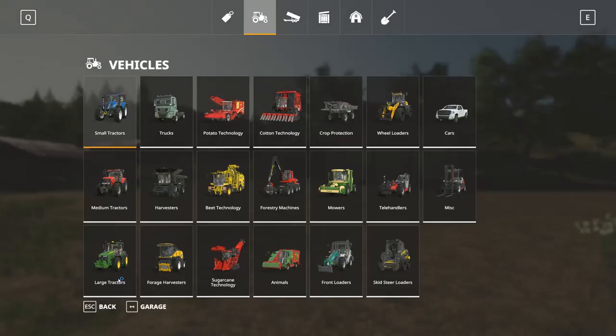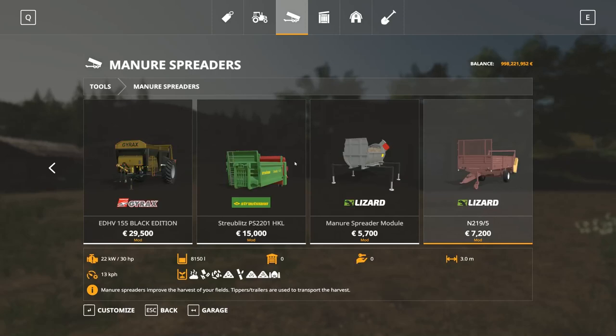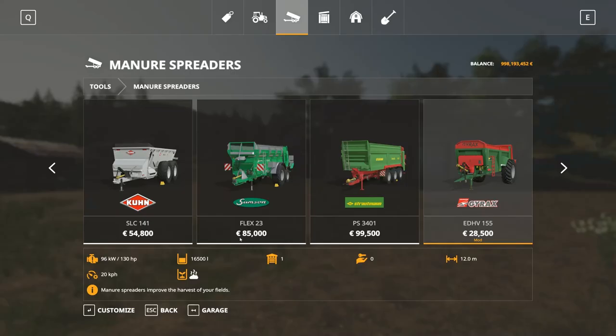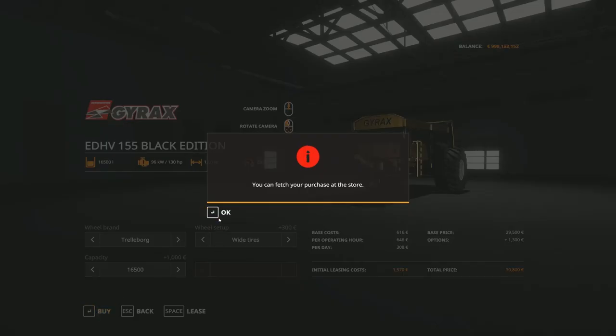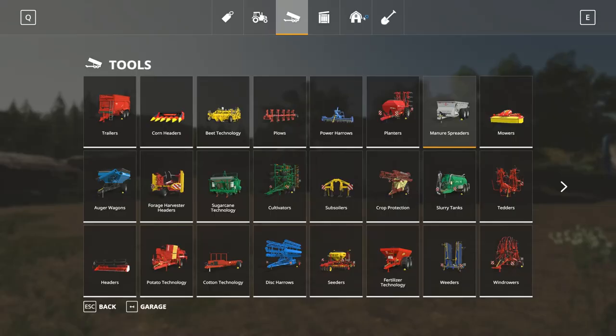Let's get into the manure spreaders - that's probably going to be under equipment and manure spreaders. We're going to go ahead and buy the Black Edition. Let's see if we can modify it - not much to modify: you can choose 16,500 or 15,500 capacity, and you can take miters or trailer bow wheels and white tires. Let's go ahead and get the white tires and 16,500 capacity.